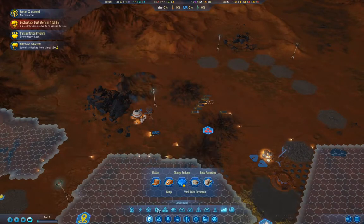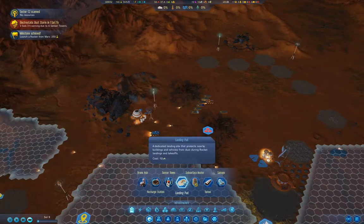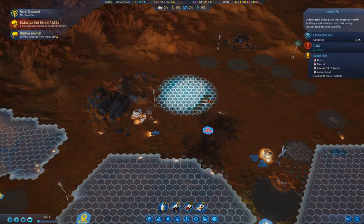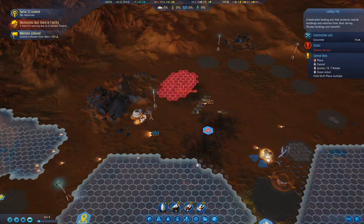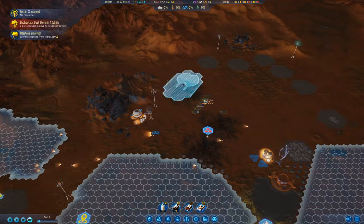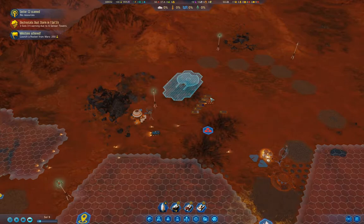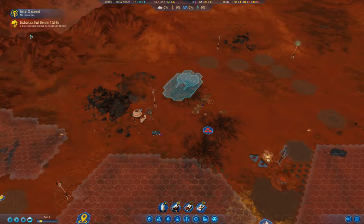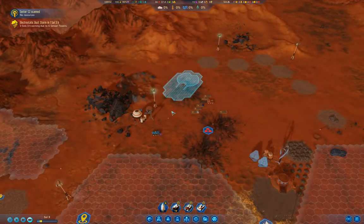Now we'll do something radical here — we'll put a rocket pad right there, so that when the rocket comes back, we can land it with less dust going everywhere.